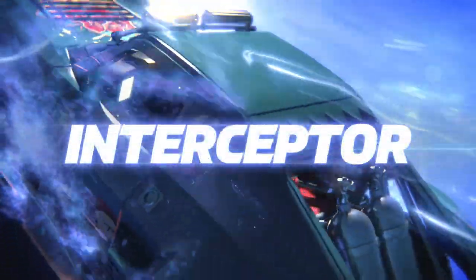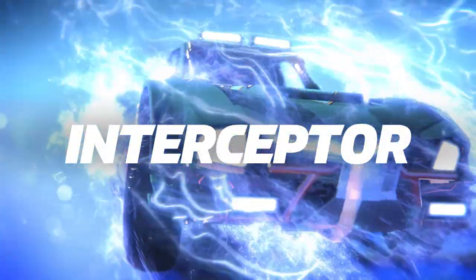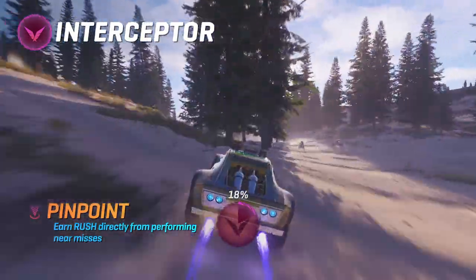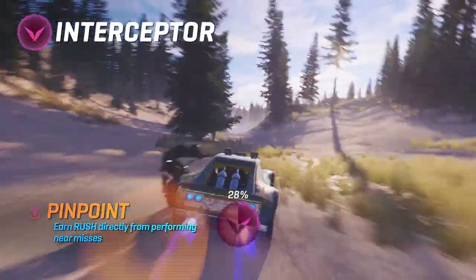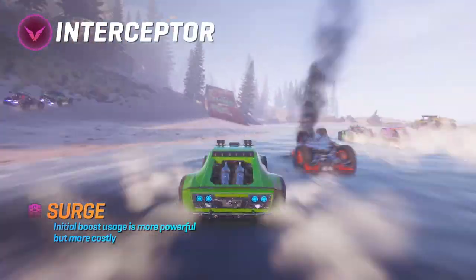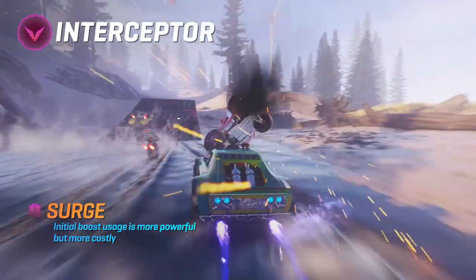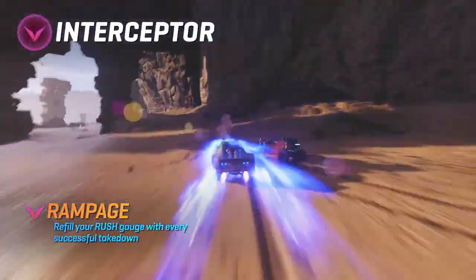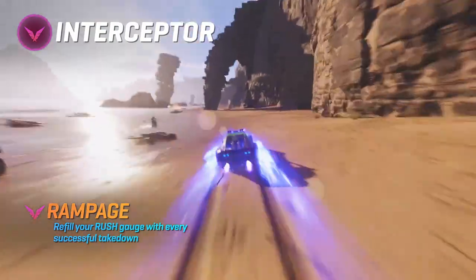Interceptor. For when you need to be downright offensive. Pinpoint. Drive tight and add to your rush tank every time you're a whisker away from wrecking. Surge. Pack a little punch to your boost and deliver a knockout blow. Rampage. Keep the onslaught going as every takedown refills your rush gauge.